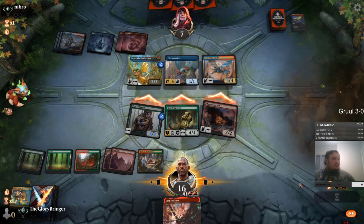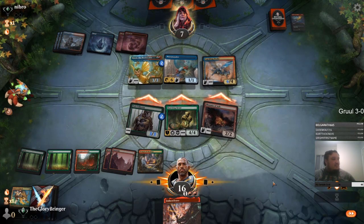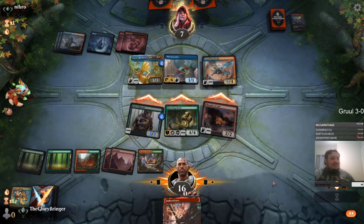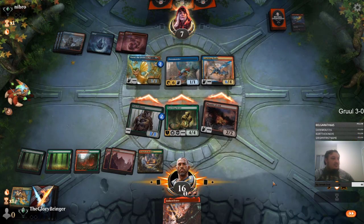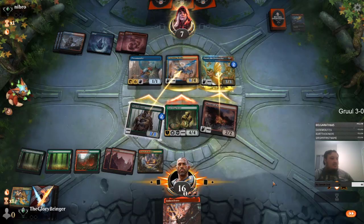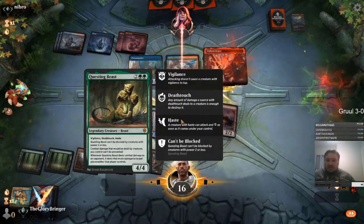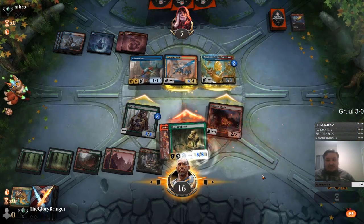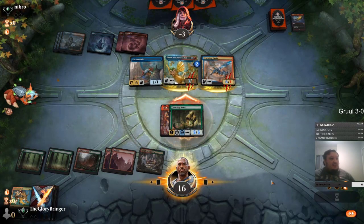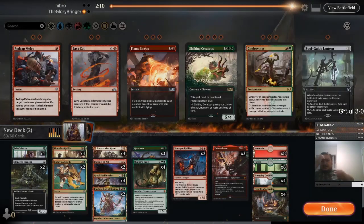Opponent's just dead here — questing beast is swinging for 10 right now. There we go. I really have no idea why he's been tapping out every turn. If he didn't tap out and let me put down questing beast this is a much different game, but he's just been tapping out every single turn.